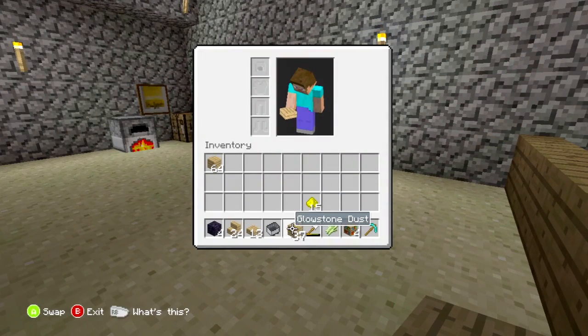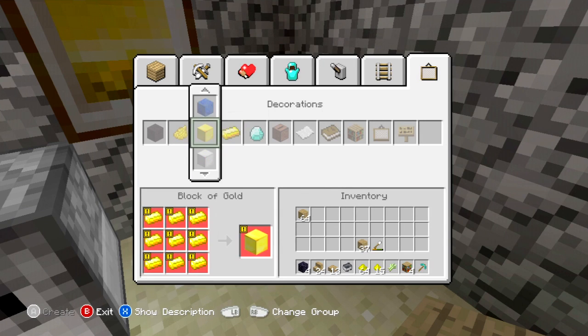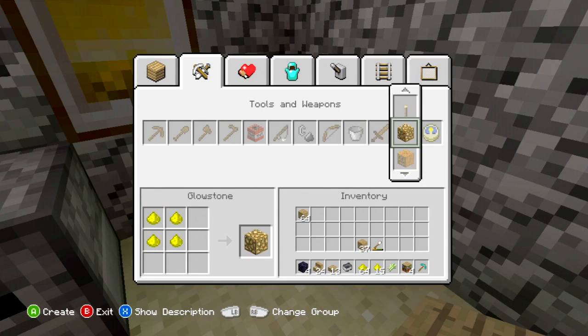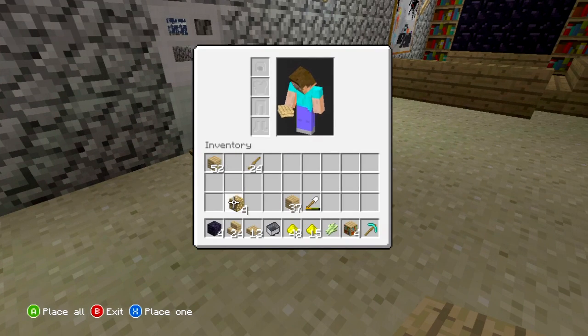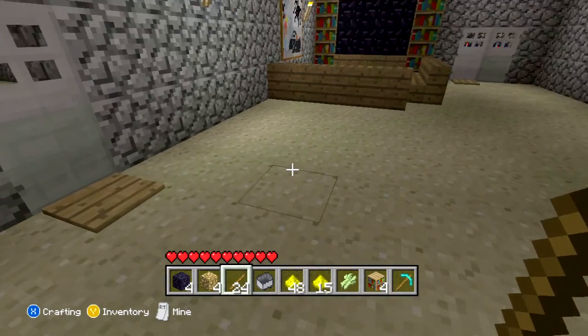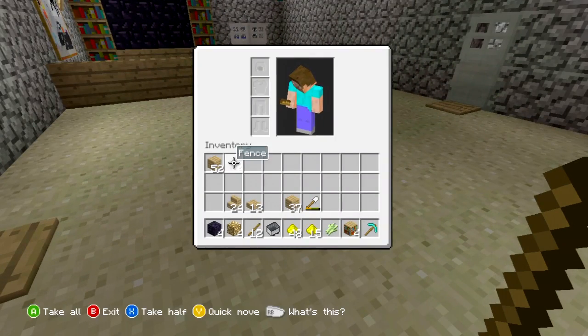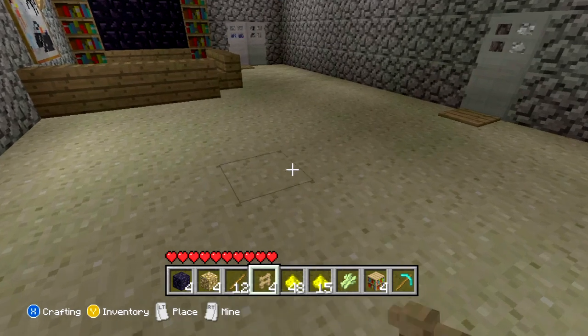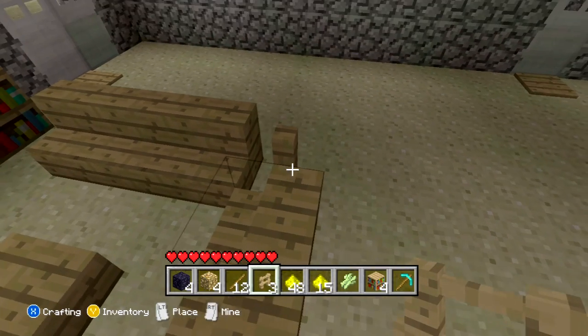Wait a minute — I have glowstone! I have an idea. We might not even need that coal after all. I don't remember where you make it. Okay, here it is — wow, I'm so dumb. I'm going to make a couple glowstones here — four should be good. I need to make some sticks too. Put the glowstone down here. I had a hard time finding that. I'll use a fence post — four should be good.